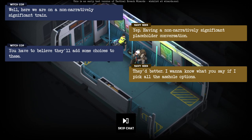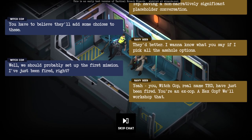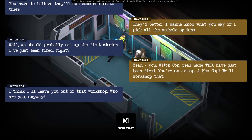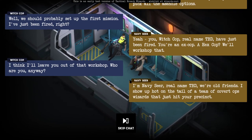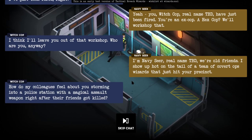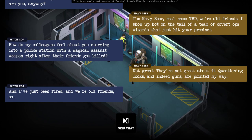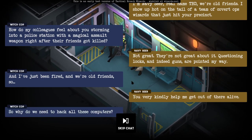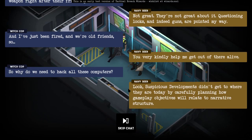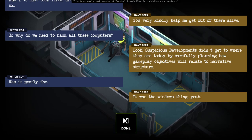The 'asshole options,' okay. First mission... Witch Cop. A hex cop — okay. 'I think I'll leave you out of that workshop. Who are you anyways?' Navy Seer. We need some Navy Seer copypasta. Wow, this is a lot of placeholder text — just a test of the dialogue system.